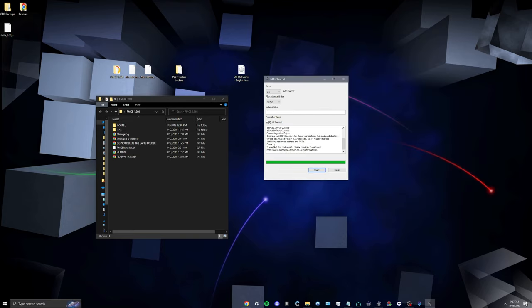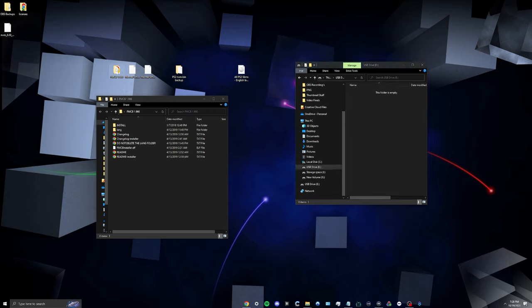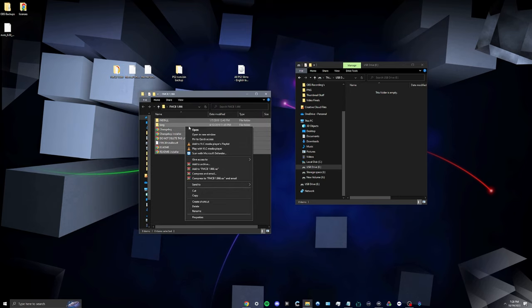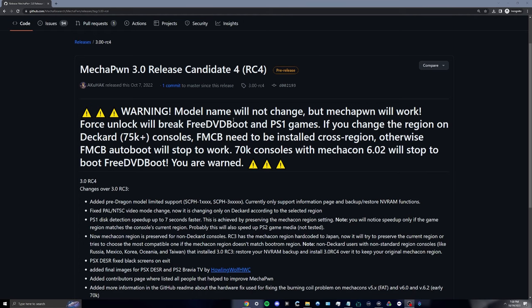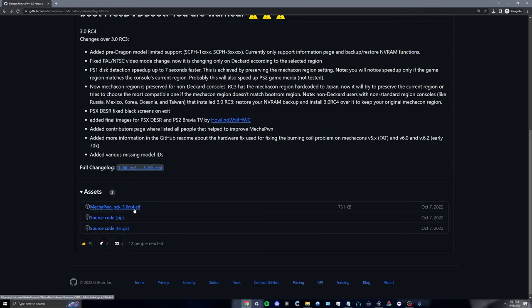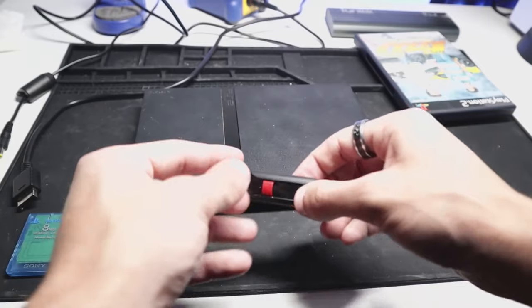Start the format and it's going to let you know when it's done. Close out of FAT32 Format, then go into File Explorer, navigate to the USB drive, go into the FreeMCBoot folder and copy all of the contents, then paste them directly into your USB drive. While we're at it, we're also going to grab MecaCone 3.0 RC4 — this is the program that's going to allow you to region-unlock your console so you can play games from any region. Grab the .elf file, download it, and copy the MecaCone .elf file to the USB drive as well. Then hit eject.